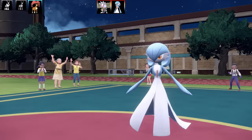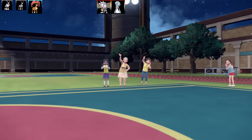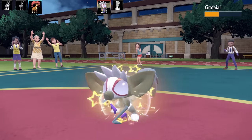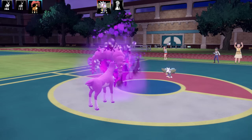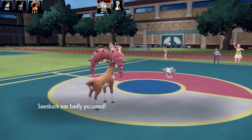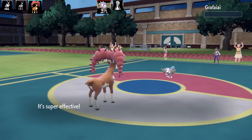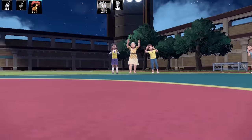Going for Stomping Tantrum and locking into that move — if the fire comes back in I can go for it again. Gofire comes back and goes for Prankster Toxic instead of attacking, poisoning my Sawsbuck. I'll take that — at least I can get rid of this Pokemon since it's quite threatening. That's the end of the fire which is good, so that's half the team down.